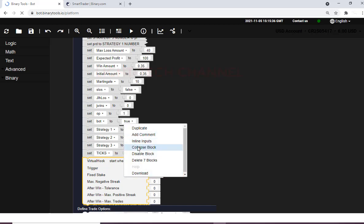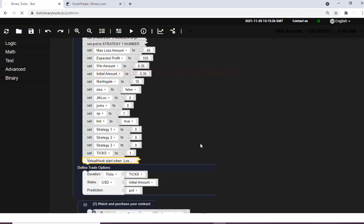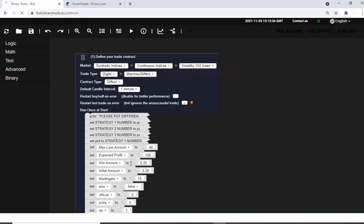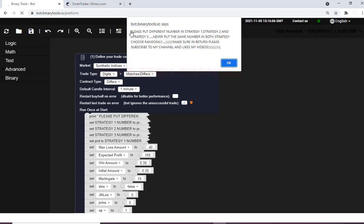I will collapse this block then check if everything is okay. Take profit is set to 100 dollars — I know it will take a lot of time to reach there, but no problem. Maximum losses is 40 dollars. I have six dollars, no problem — I just risk six dollars. So I will press the learn button.